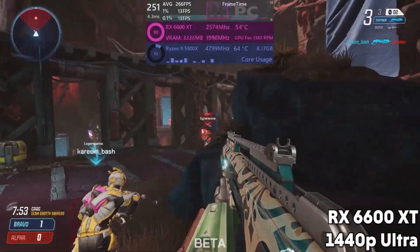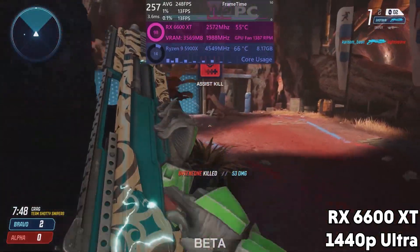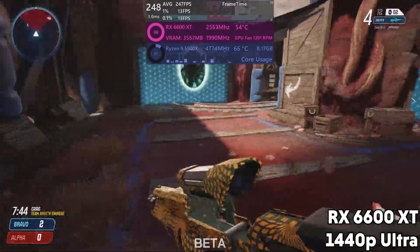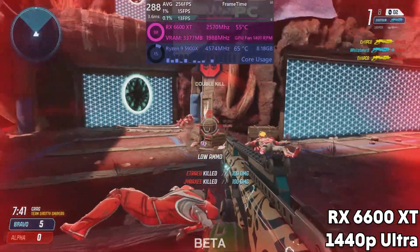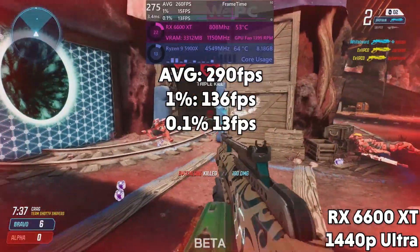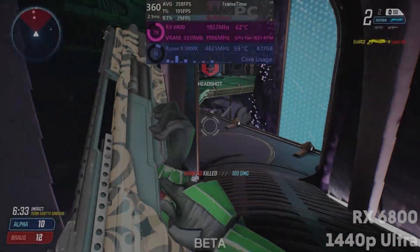AMD's latest GPU now, the RX 6600 XT. AMD marketed this card to us as a 1080p card, but it's definitely more capable than that. I relate to this card — I too was grossly underestimated by my parents. This gives us an average FPS in 1440p of 290, 1% lows of 136, and 0.1% lows of 13.